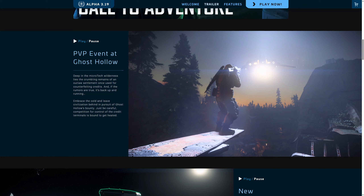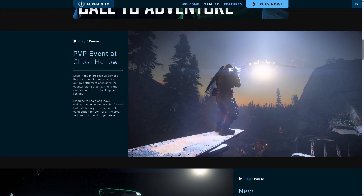İlk yeni şey: PvP event at Ghost Hollow. Microtech'de terk edilmiş bir outpost bu. Orada bir reclaim var, içinde iki tane bilgisayar var. Onları hacklerseniz oradan para kazanabiliyorsunuz, gerçekten az da değil. Benim için güzel bir değişiklik, hep aynı eventlere gidiyoruz; John Pound veya Xeno Threat gibi. Biraz oyuna renk atıyor.